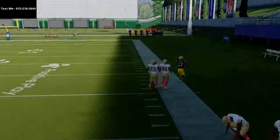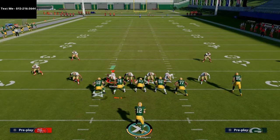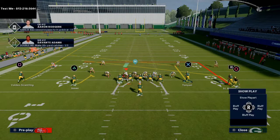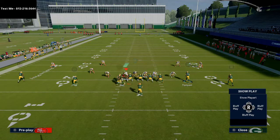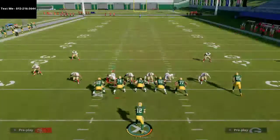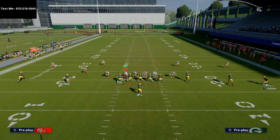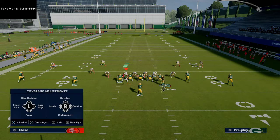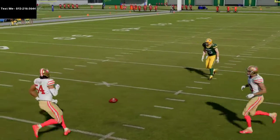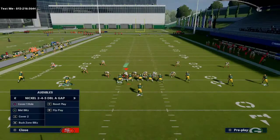You can use those slants, those zigs, those little route combinations. With an in route combined with a slant, they're not able to press on the outside, so you can low-ball that in route right at the cut point. You can also shorten a dig route to about 15 yards and turn it into a shorter dig. If they're press-covering you on the outside, take the tight end — you have reads for press man. That's going to get them out of the blitz and into some type of coverage defense.